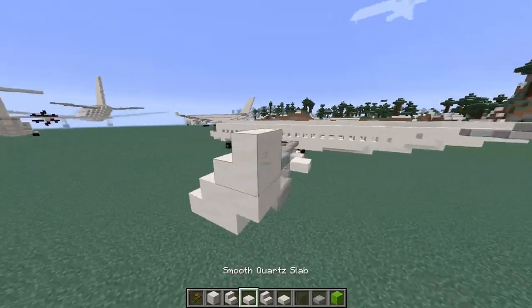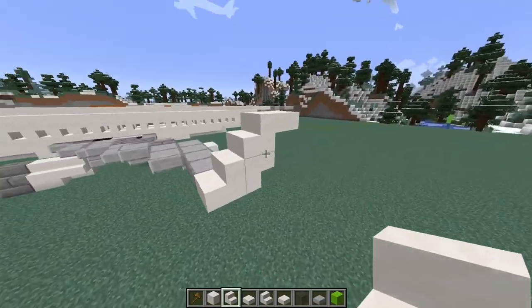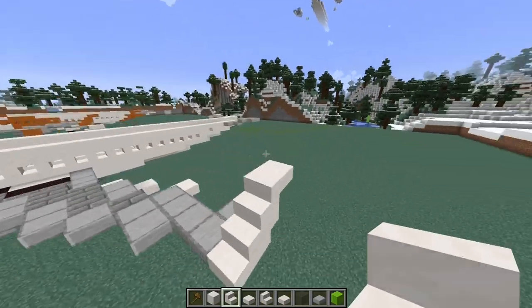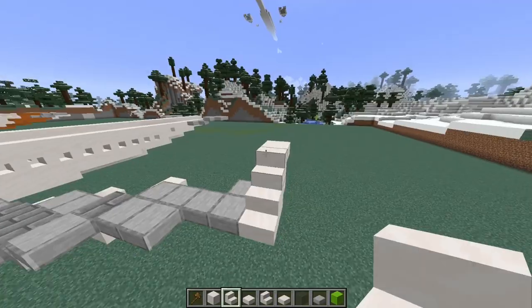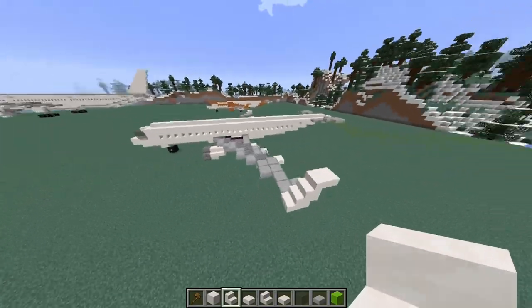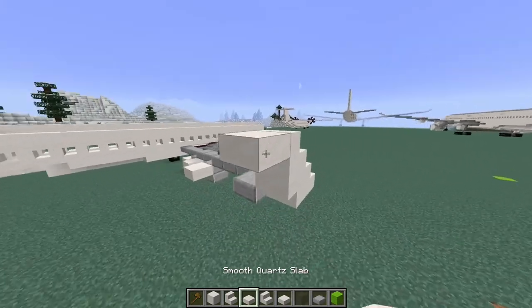Add another stair and slab like this to finish off these sharklets. You could not have sharklets and just have the smaller winglets, which are on a lot of A320s, but I quite like how the sharklets look. It's not required for this aircraft. Do the same on the other side.